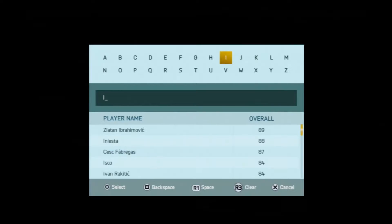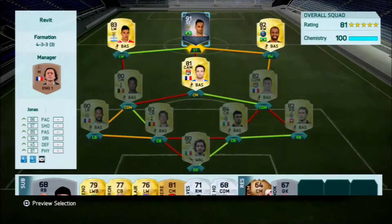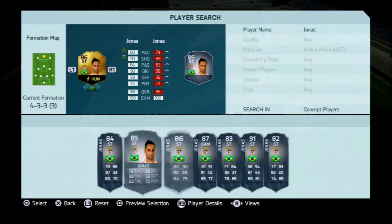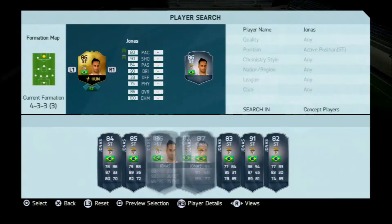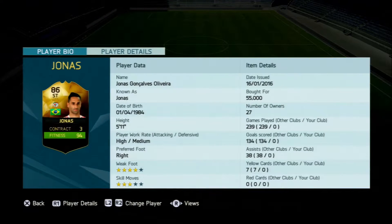He's got a lot of card versions — so many informs and even a Team of the Season card, which will definitely be more expensive. That's why I've chosen to review a mid-tier one. He has an 82 regular, 83 upgraded, 84 inform, 85, and 86, so I've gone with the 86 as the mid-range option.